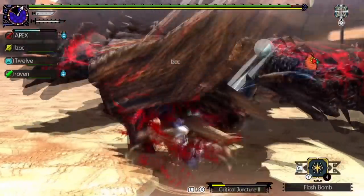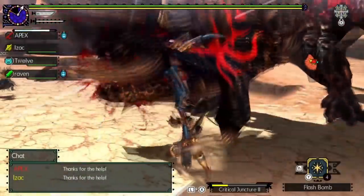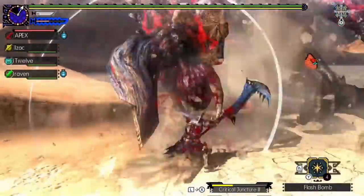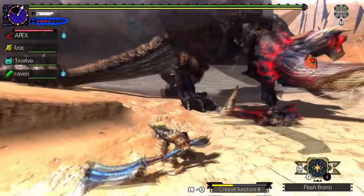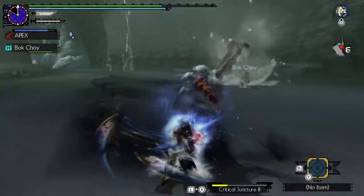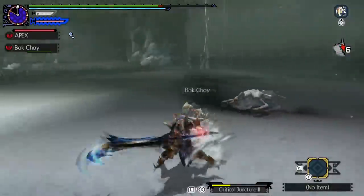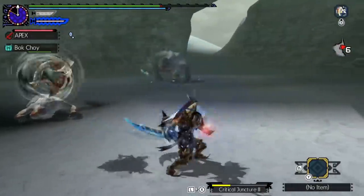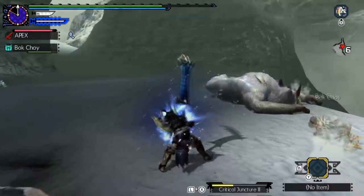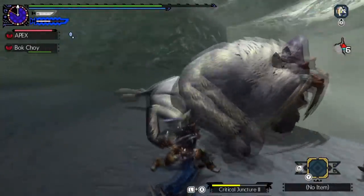The cons: this set is very situational. It really only works well with monsters that like to throw their face at you, like Diablos, Tigrex, Akantor, Rathalos, and Rathian — monsters like that. And this set only really works with Valor Style. If you try to use it with Striker or Adept, it's a little bit more difficult to knock out a monster or pull off the Challenger Sheath skill.